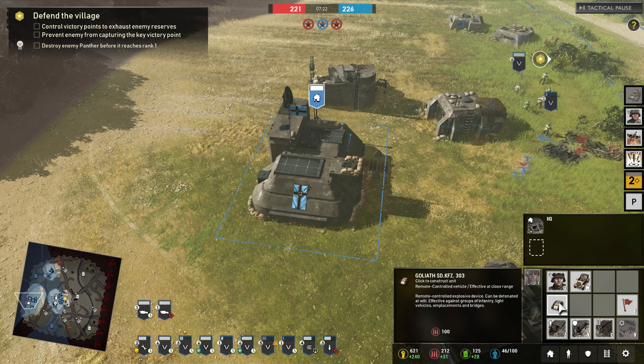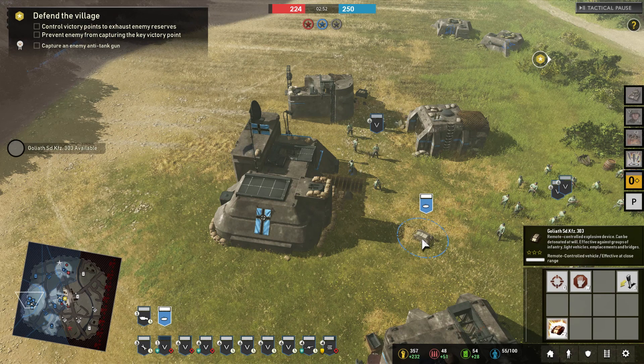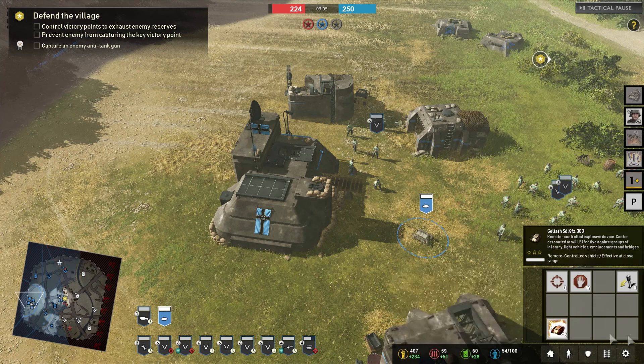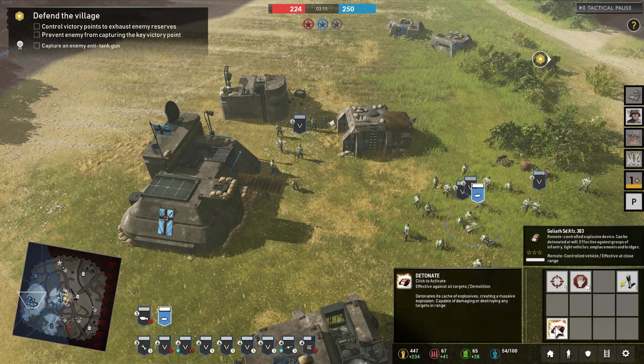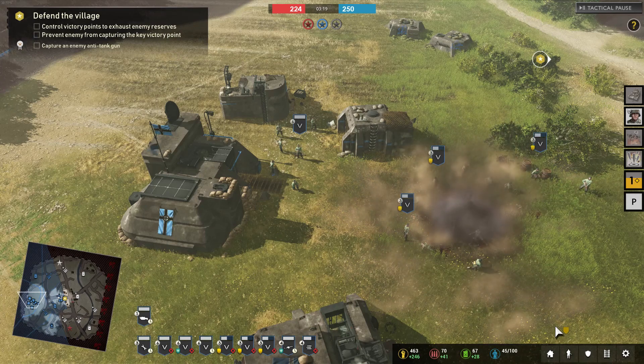It's going to cost you 100 munitions. Now we're going to make a Goliath and use it on some infantry. The detonate ability creates a massive explosion capable of damaging and destroying any targets in range. Let's move it in — with the units in position, let's see the huge explosion. Three men down every squad.